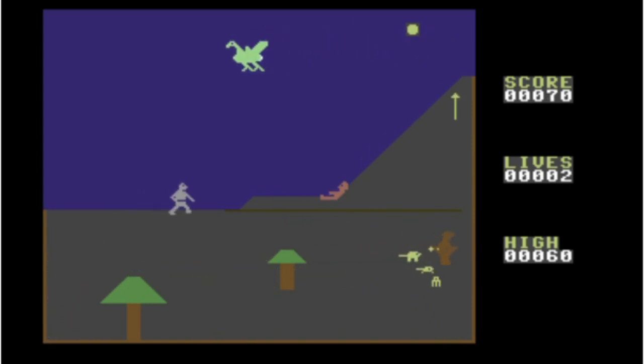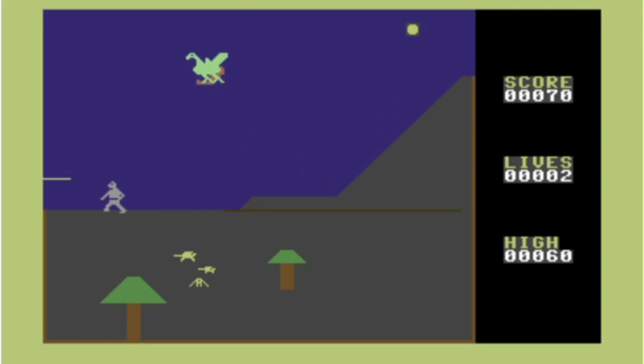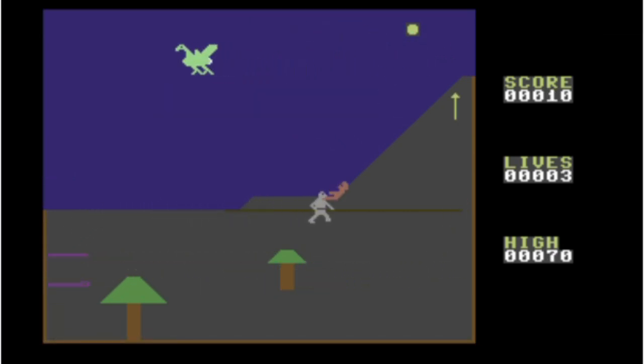Seriously, has anyone who's ever programmed this ever seen a condor? And what are all these moving things — there seem to be a couple of lampshades there for some reason. Well, it's supposed to be a beach or something. Oh, it's dropped an egg — at least I hope it was an egg.